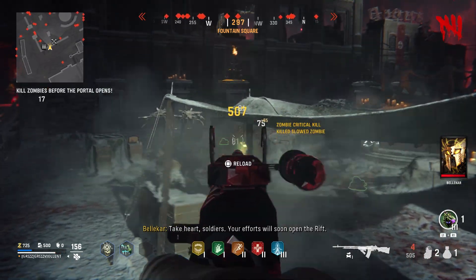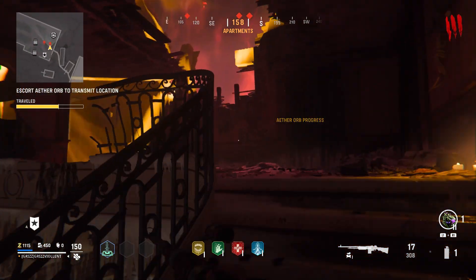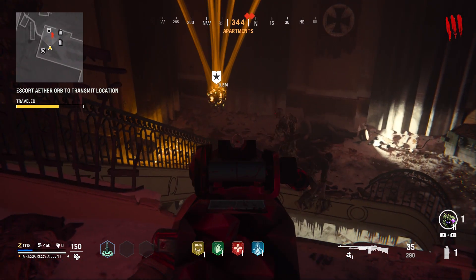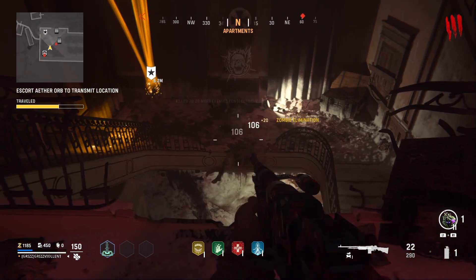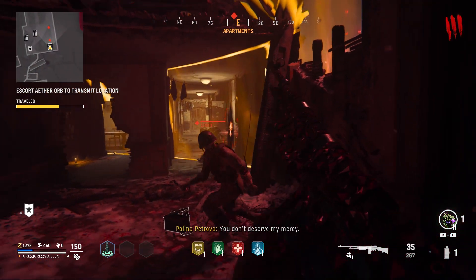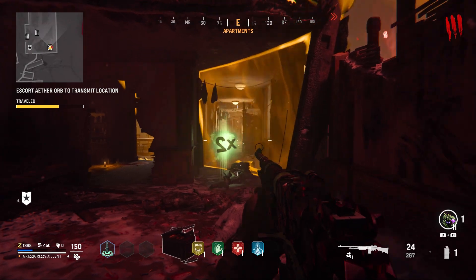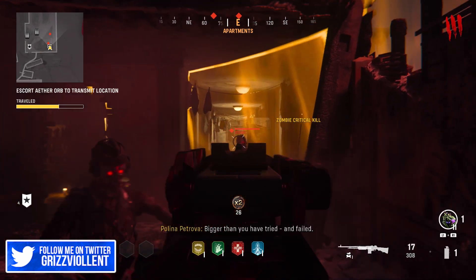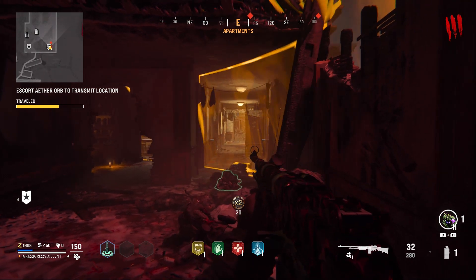The next glitch is the apartments one-spawn glitch on the transmit objective. When you guide the transmitter up to the second platform of the stairs, sprint past it to the top floor so the transmitter stays on the second platform. You need to be on the top floor since the spawn point changed since the last update — it was downstairs and it moved up. Back up into the corner and you'll be in a really good position while zombies keep spawning. This is the best working glitch currently — all you need is the transmit objective in the apartments. This is the best one if you're trying to unlock camos quickly.